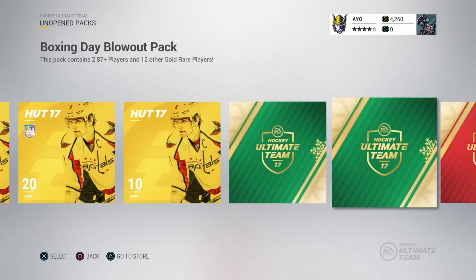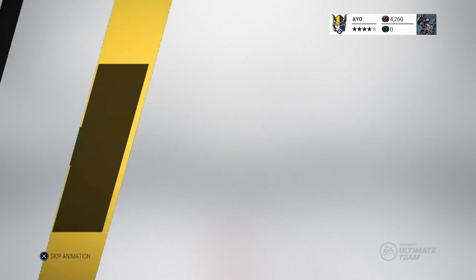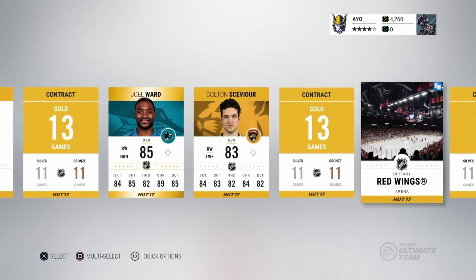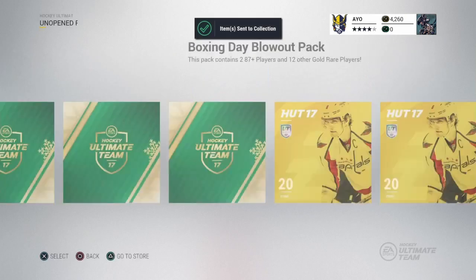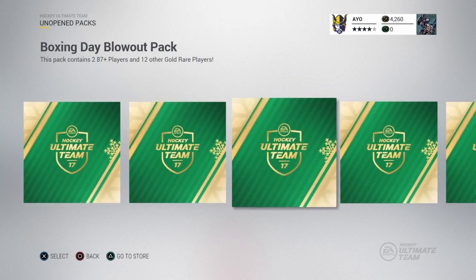So do you want to go first or do you want me to go first? We're going to start with the very small pack — I think the best way to do this is build our way up. The jewel war — that's absolutely nothing, that's great. Now we're going to get into the fun packs and do all these ones first.